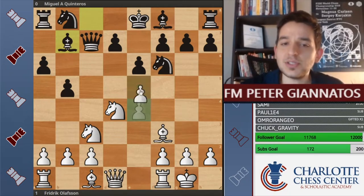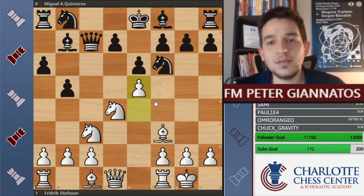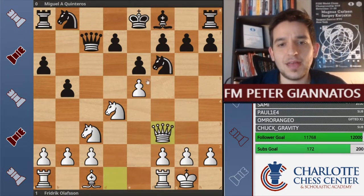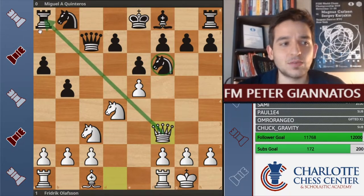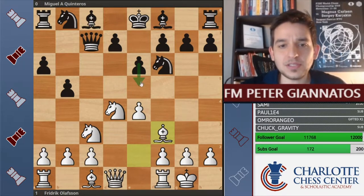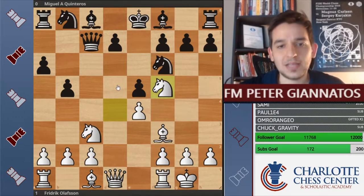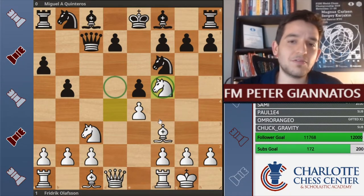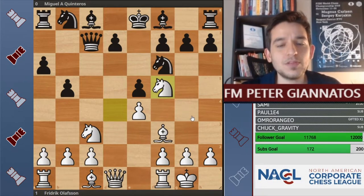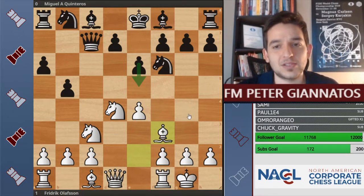Bishop to b7 — there's still the move e5. If you trade here, the problem is that I'm attacking your knight and I'm attacking the rook in the corner. It's just very difficult. If black plays the move e5, then black is giving up a lot of central squares, like the d5 square and the knight on f5. This is pretty bad for Quinteros — he really should not have played this way.